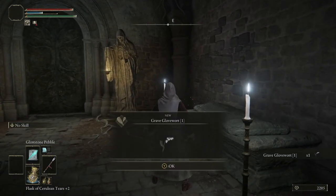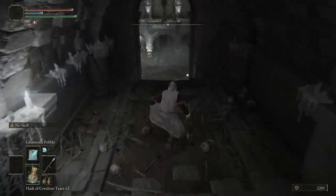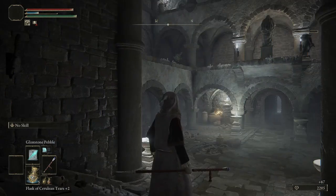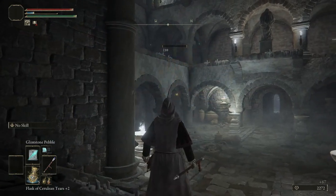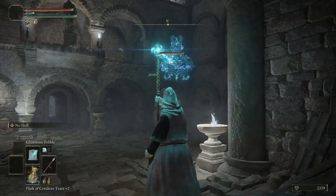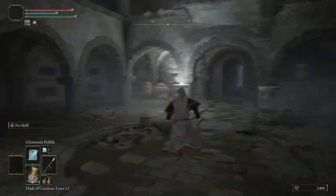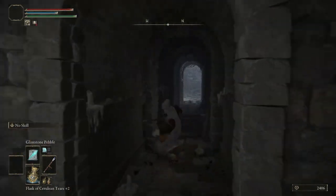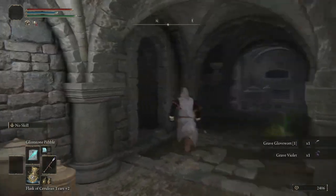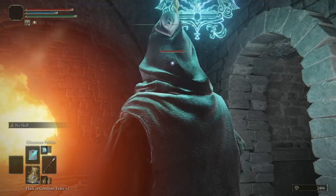Here's the closed boss door. We need these grave gloveworts to do our upgrades for our skeleton militia ashes. Take a couple of those imps out from afar. Just hang him off the wall there and take him out. Then there's this fire trap — just before it ends, start booking it, then run and hide. With these platforms, you can hit them and they'll go down, and sometimes you can ride them back up. It's a dead end up here, so we'll fall back down.